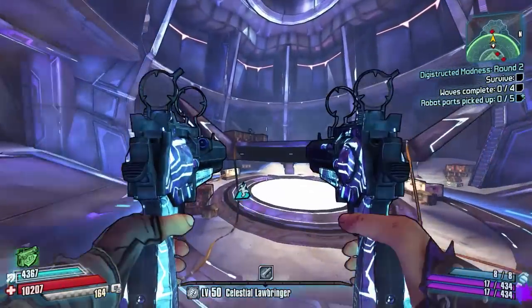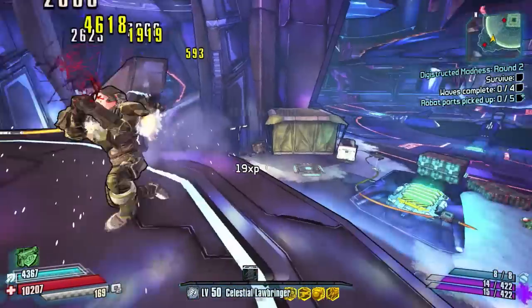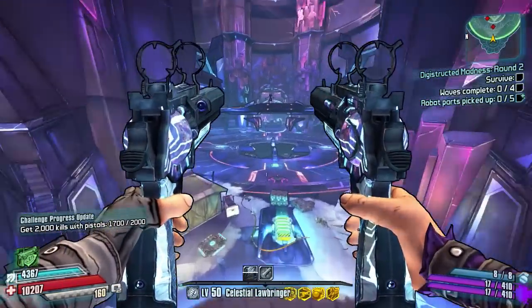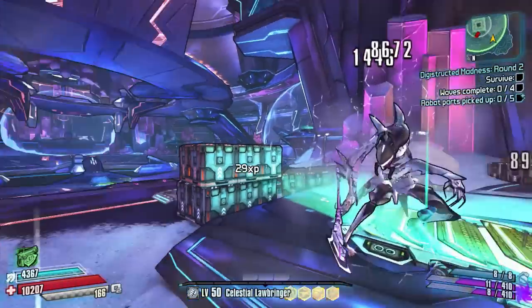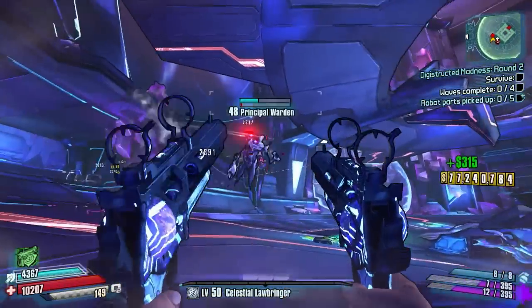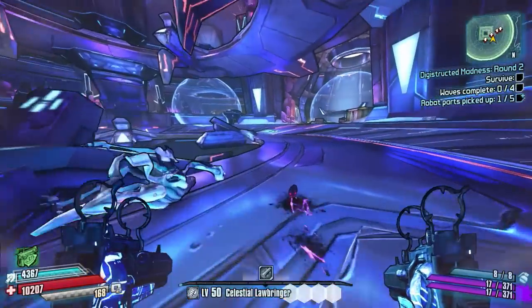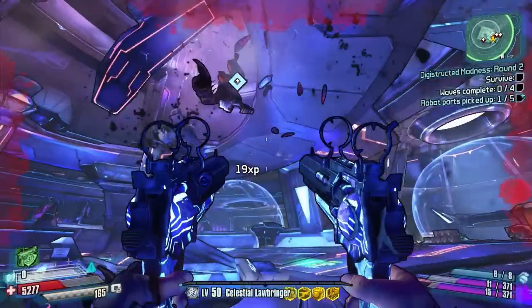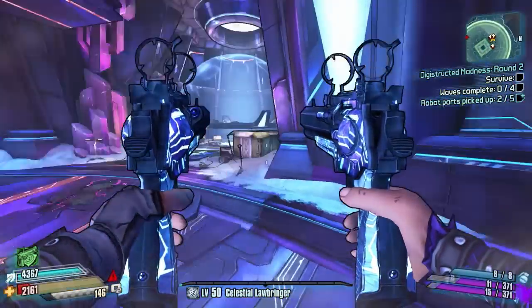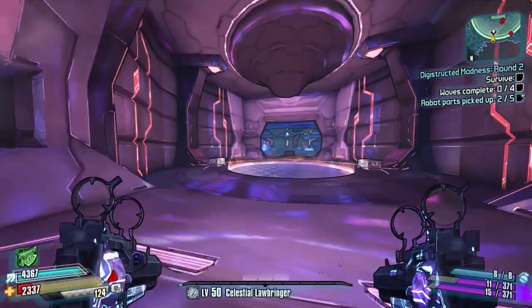Just as I start running away another one spawns over here. Warden Wraith — down for the count. Another one spawned so I may as well just stay in this area. I like the sound of Wardens — that little clicking sound is quite good. I've got optional missions to do as well. Robot parts picked up. They're Digistruct Wardens, aren't they — so that's why they'll be like that.